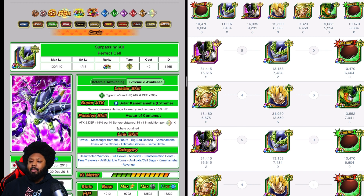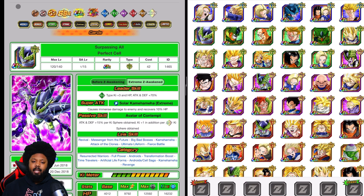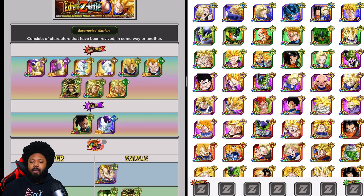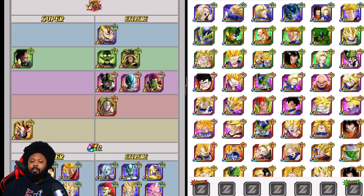That's going to be probably the team builds I can think of for Resurrected Warriors for the 200% event. The Resurrected Warriors don't have that many strong hitting units, but they still have some good ones. I don't think AGL or INT are possible — for AGL, you want Majin Vegeta at his 12-ki super not his 18-ki, so that's not a great option. As far as STR, Physical, and TEQ, those are definitely possible. That's going to be my team builds.